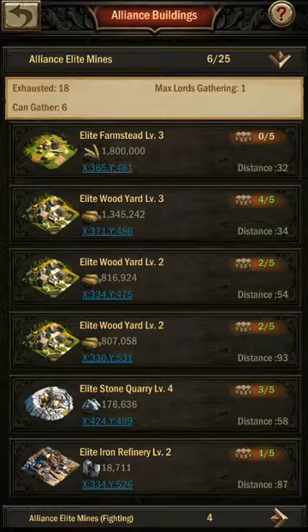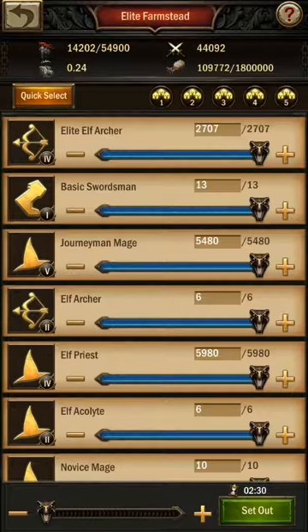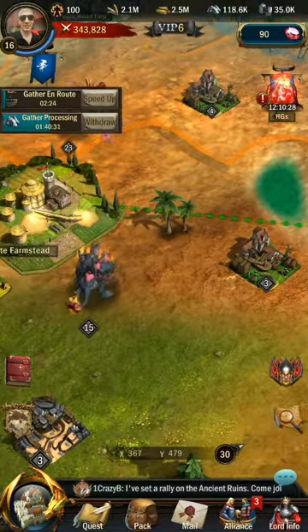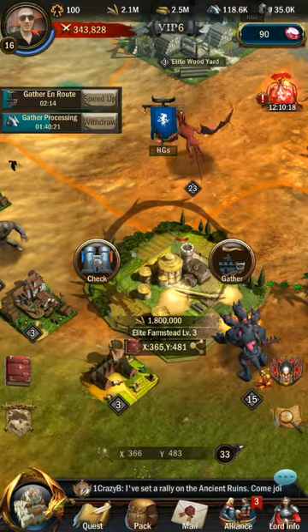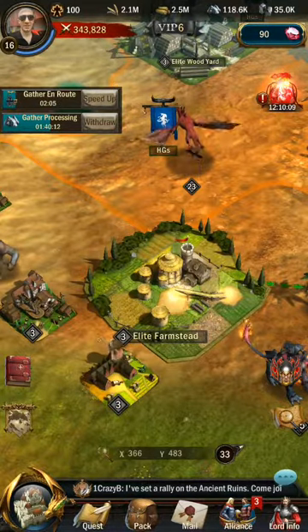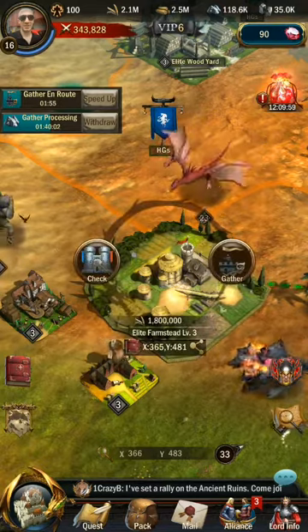Notice the green numbers on each alliance elite building card — it shows that five players can occupy one elite building. Let's click on the first one because it's empty. I'll click Gather and set out my remaining troops to that location. Note that I won't be able to get all 1.8 million food because I don't have enough troops. Also, if another player comes with enough troops we would split the resources, and if there are more players you will get even less.